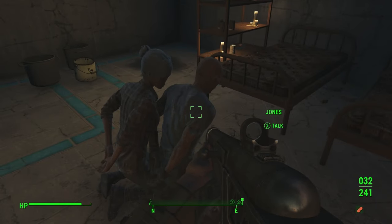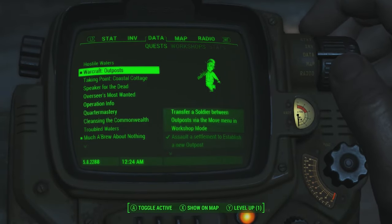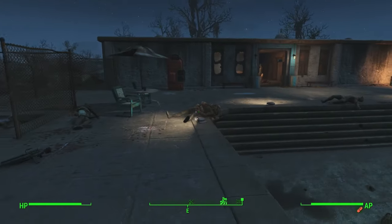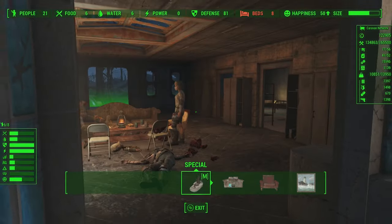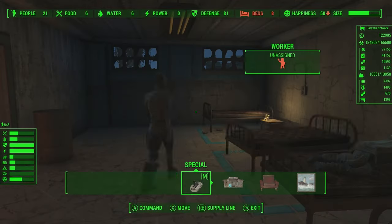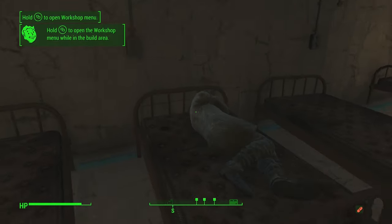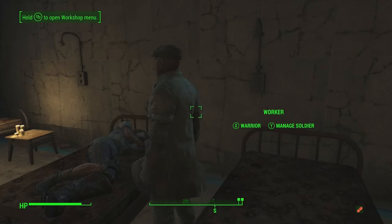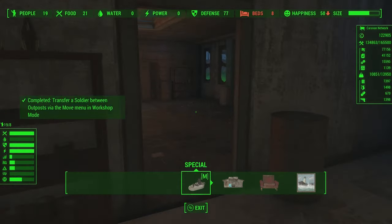It's like a miracle that we did not get attacked by Wiseman and company — they accepted my murder of that poor worker. This guy's just chilling on the couch legs up — also he's a corpse. Hey guys — unbind. Okay, did we get credit for completing this? Transfer a soldier between outfits via the move menu. Let's hop into here and find a soldier. You are a worker, not a soldier. Did any soldiers move in? They definitely did — 21 people. We are just gonna do it like this — hey, you need your support. Move and we'll send you to Red Rocket.